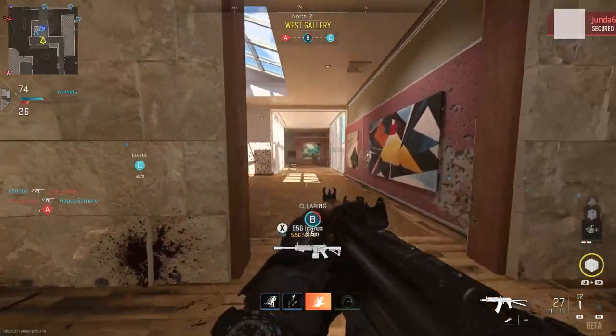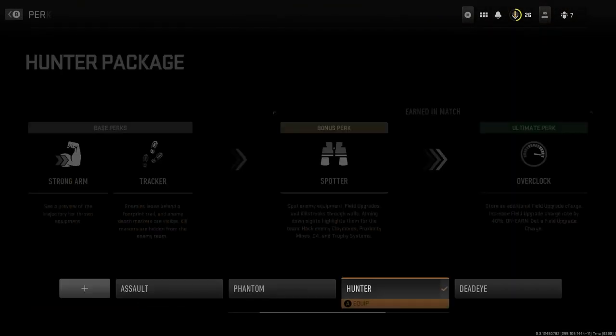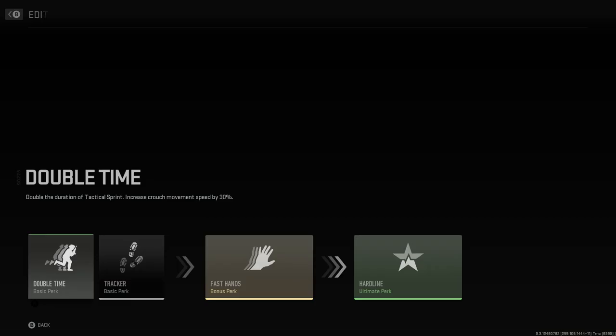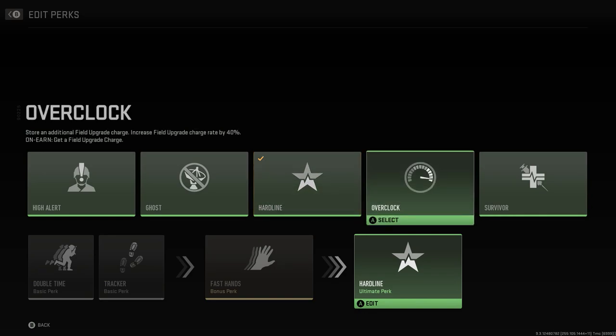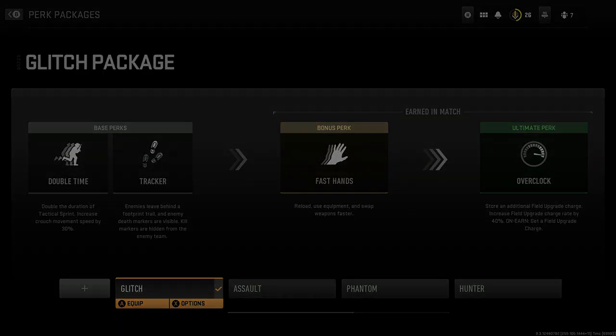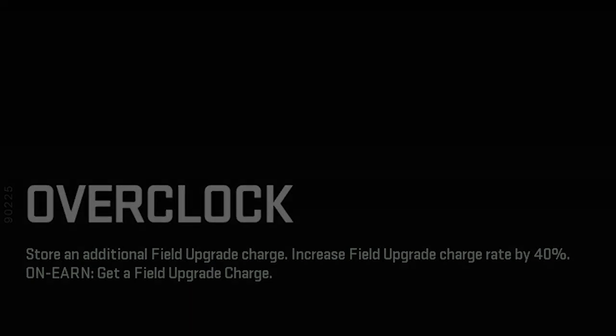Make sure you have the perk called Overclock. You can either use the default hunter perk selection or your custom perk selection, as long as you have Overclock. This will build up in-game and help you with the glitch — what Overclock does is store an additional field upgrade charge and increase field upgrade charge by 40 percent on earn, giving you an extra field upgrade charge.